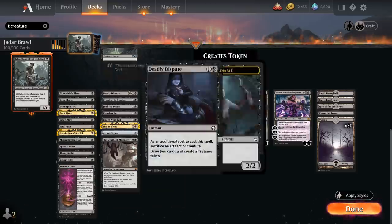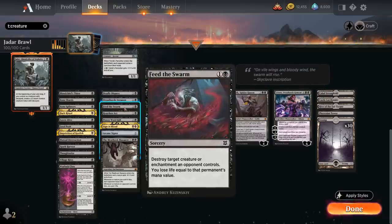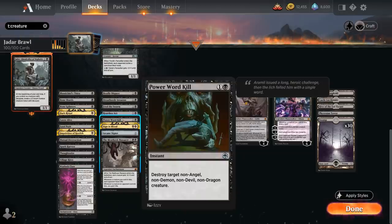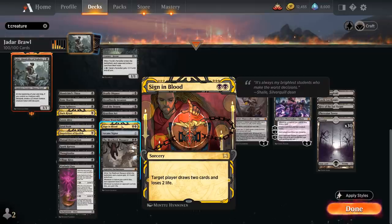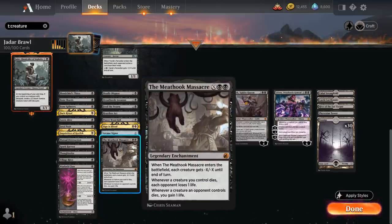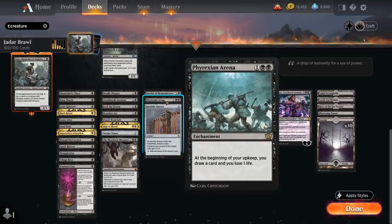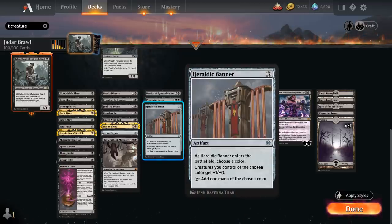At 2 mana we've got Deadly Dispute, similar to Village Rites but also making a treasure token. Dreadhorde Invasion keeps amassing onto a zombie token — especially good if we sacrifice a 1/1 zombie army every turn for maximum value. Feed the Swarm can destroy a creature or enchantment, a very unique effect for black. Heartless Act and Power Word Kill are more 2-mana removal spells. Sign in Blood draws two cards at the cost of 2 life and can also target the opponent for the last 2 points. Arcane Signet provides ramp. Meat Hook Massacre is a sweeper in enchantment form that sticks around and passively drains the opponent. Bastion of Remembrance is very similar to Blood Artist and generates a 1/1 token. Phyrexian Arena draws an extra card at the cost of 1 life every turn, and Heraldic Banner ramps us while giving our black creatures 1 extra power.